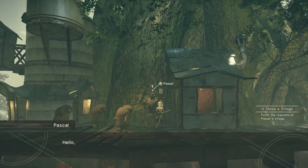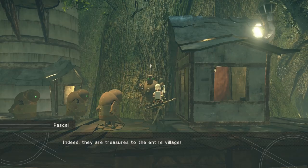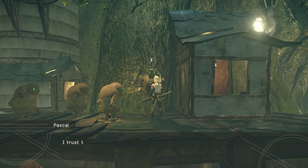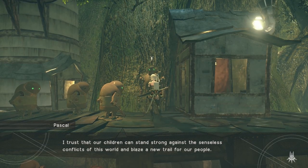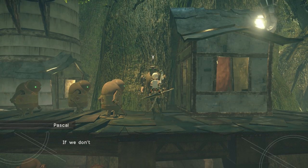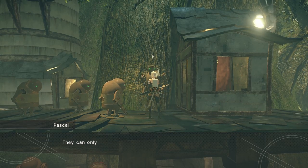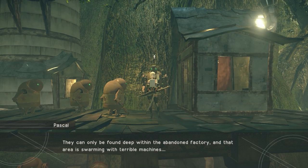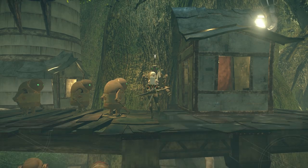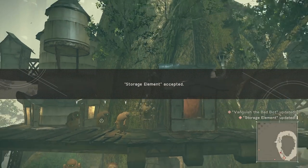Pascal is such a bro that we've even converted cynical, rough-around-the-edges, chip-on-her-shoulder A2 to kind of coming around to him. Children can stand strong against senseless conflicts. But one of the kids is suffering from a faulty storage unit, down deep within the abandoned factory.